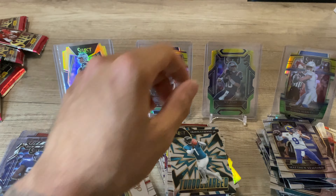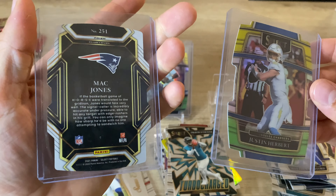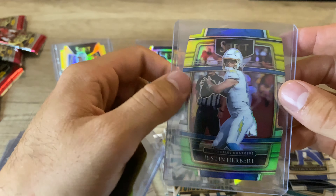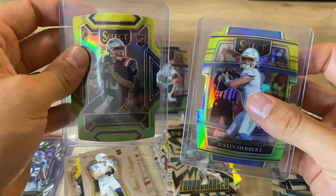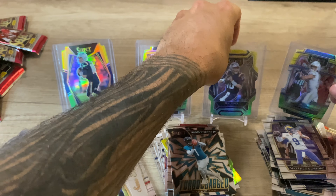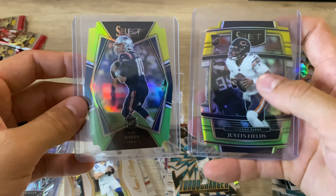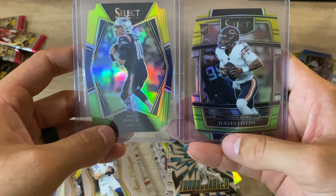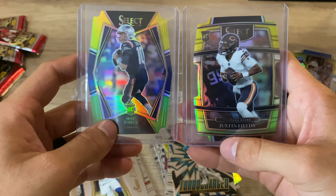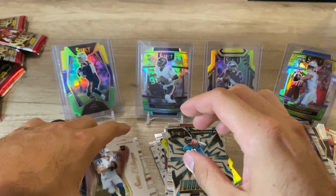But we definitely... that was a win, that was a win. We have the Mac Jones club level and the Justin Herbert Concourse for the PC — two beautiful cards. And then obviously these two were pulled last night; these are for my buddy. I bought him two blasters and he pulled these back to back. Pretty sweet cards there too, but I'm happy just to pull my Mac Jones.